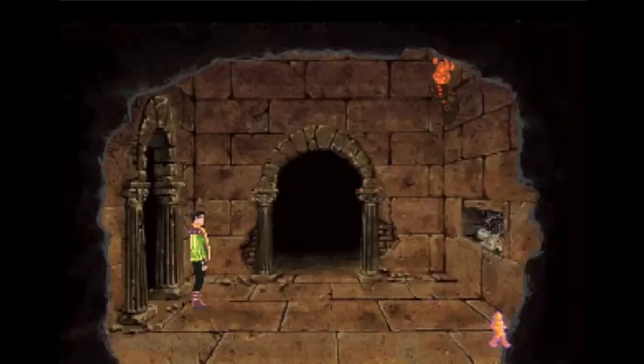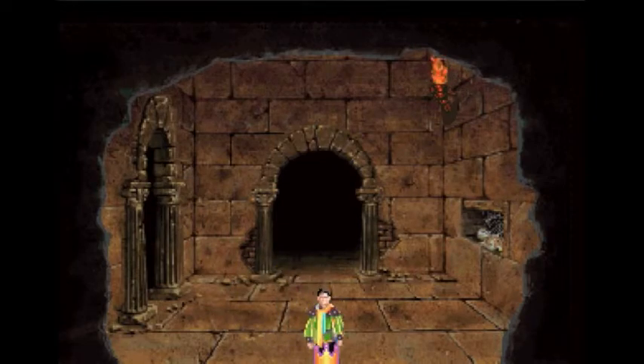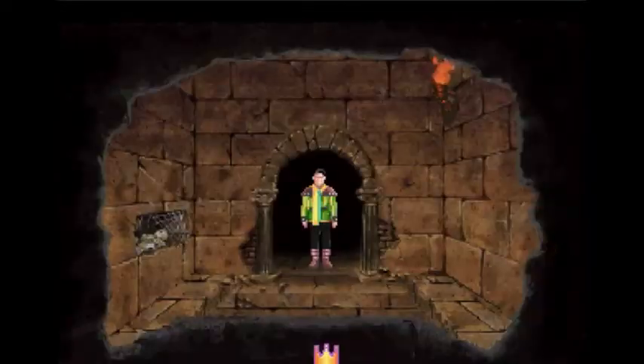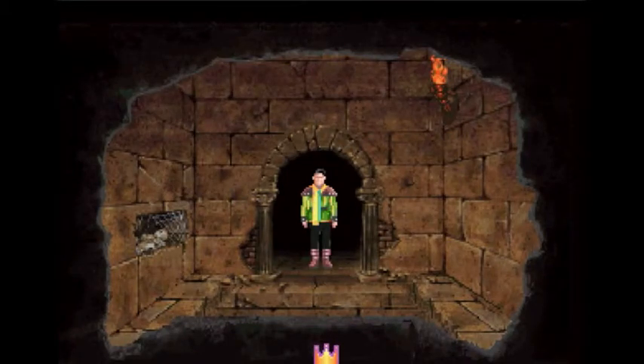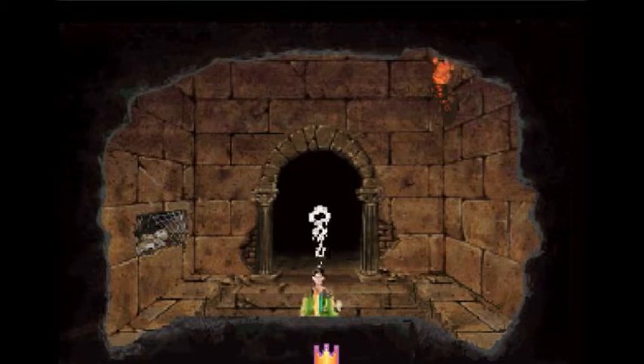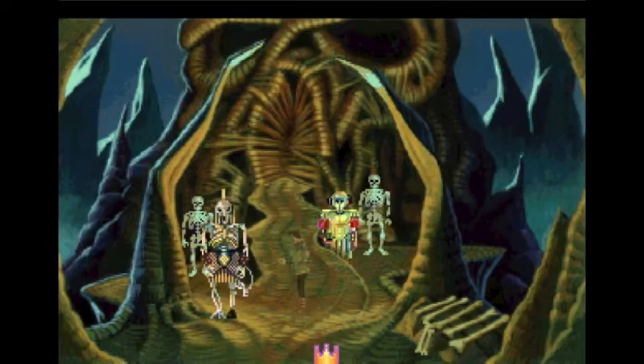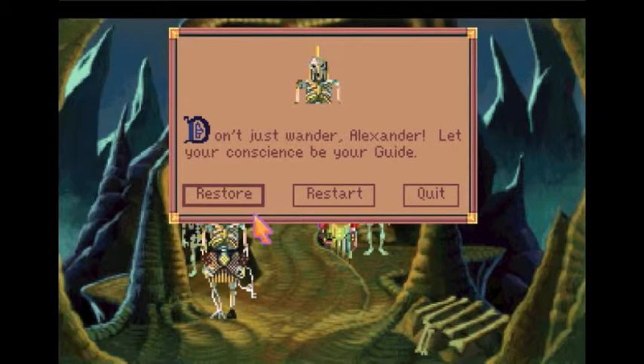The catacombs are not without their traps. If we go south here, we will see the first trap, which is rather unforgiving. As he walks through the doorway, Alexander gets a very bad feeling about this room. And you can die — the catacombs are not a walk in the park without any danger.